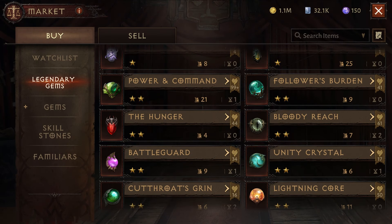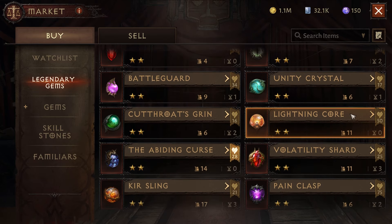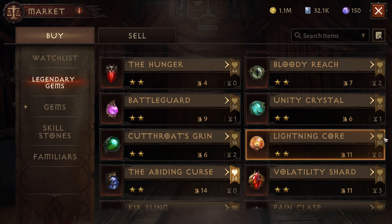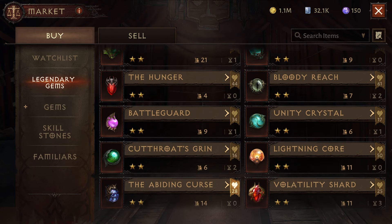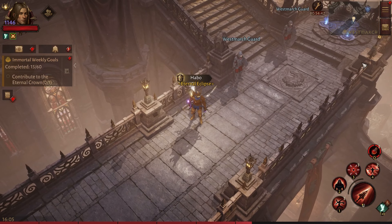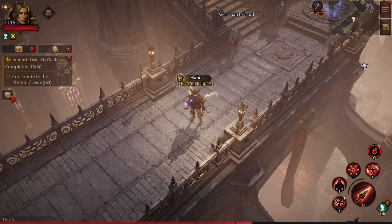Today we are going to talk about the best 2-star gems you can use for PvE to achieve very high damage numbers, even with low resonance. For example, with my 3000 resonance account, I can deal higher PvE damage than my 7000 resonance account because I'm using tons of 2-star gems that boost my damage numbers.